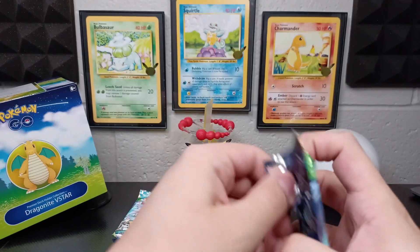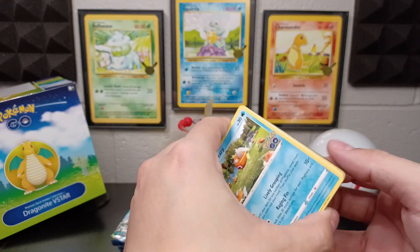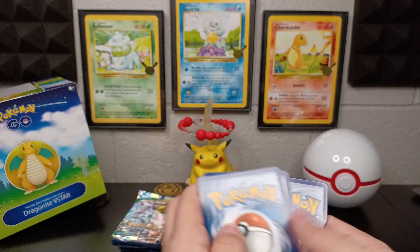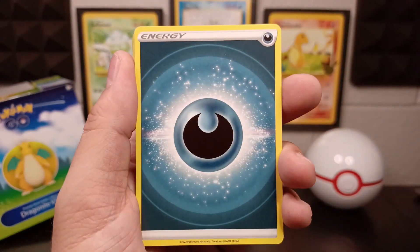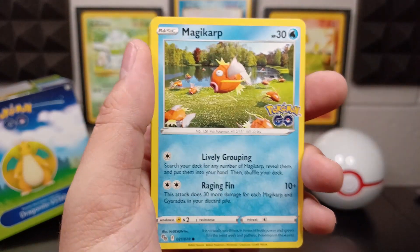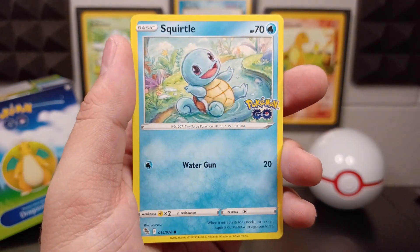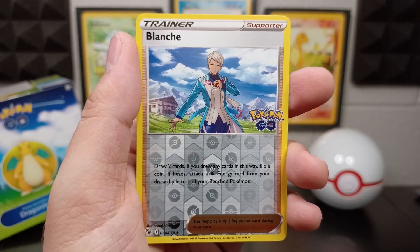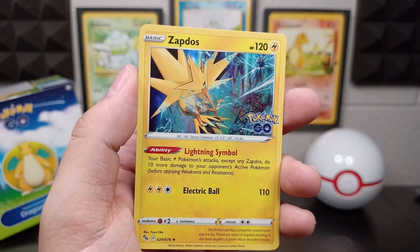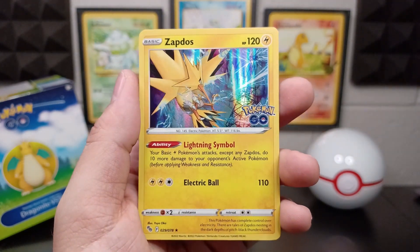Pack number four. I'm really glad I decided to open up this Dragonite V-Star box — that's kind of calling me. So far these pulls have been really, really fun and I just hope it carries on. Dark Energy, Ariados, Steelix, Zatu, Magikarp, Meltan, Eevee, Pikachu, Squirtle, Blanche Reverse Holographic. And no way — a Zapdos Holographic! It's just hit after hit after hit. I'm feeling definitely lucky. Look at that Zapdos!